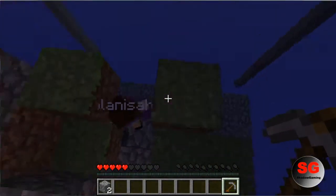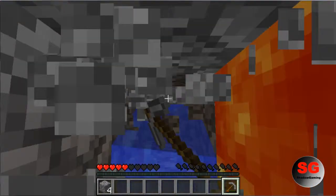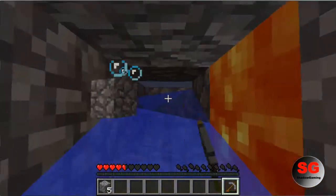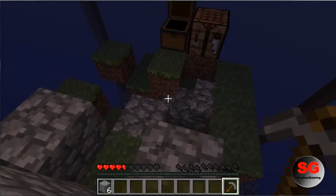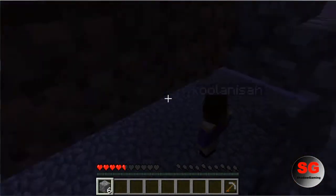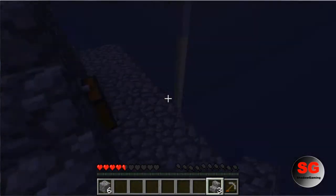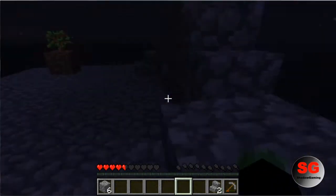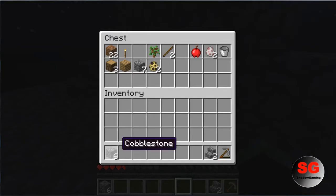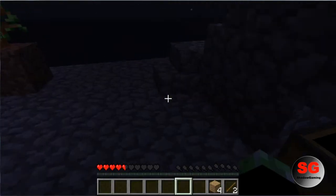Let's just keep getting some more cobblestone. I'll make you another pickaxe — actually I'm gonna make two because this one's gonna run out soon. How long is this? It's 30 minutes so far. There — that's what I wanted to do, so now we can still use the chest. Little nifty trick.